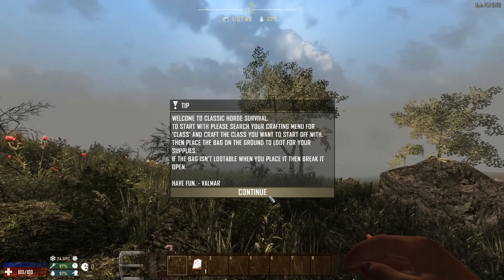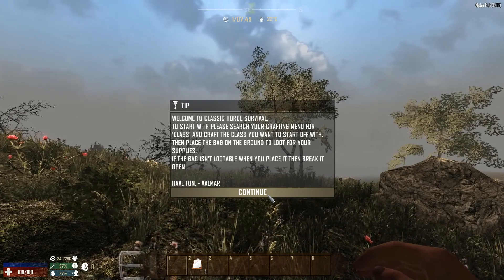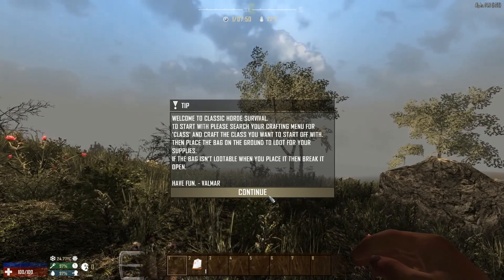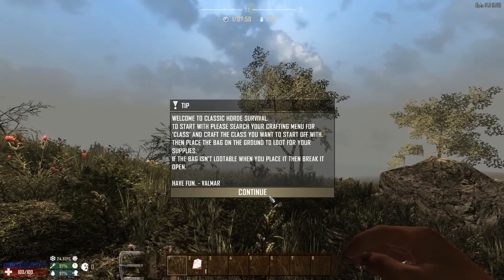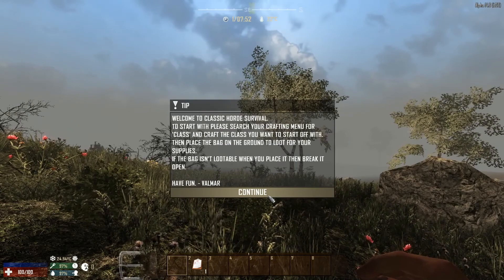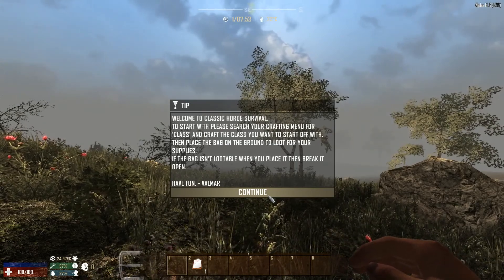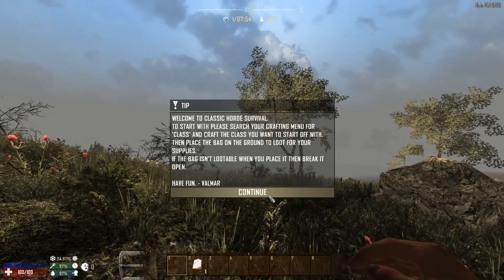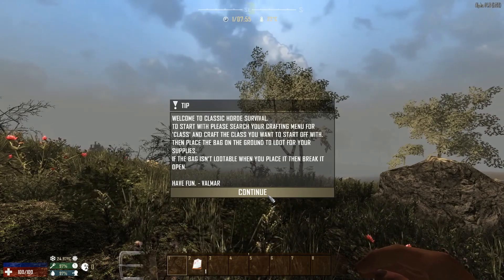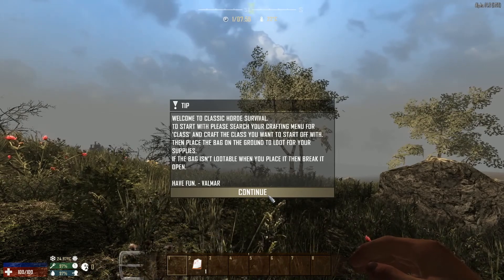There are no longer any recipe books or schematics in the game - everything has been moved to perks. Zombies you kill have a set chance to drop survivor notes, which can also be found in loot. These notes can be read to gain a single skill point which can be spent however you want.